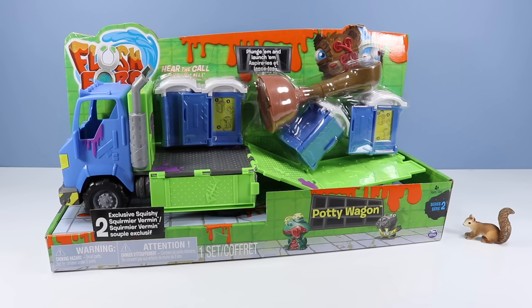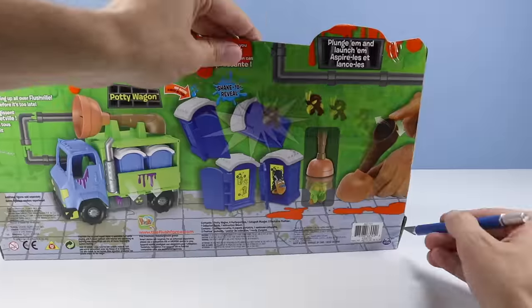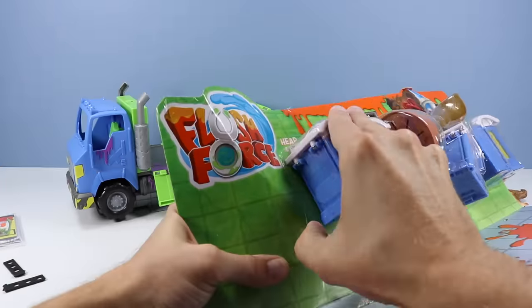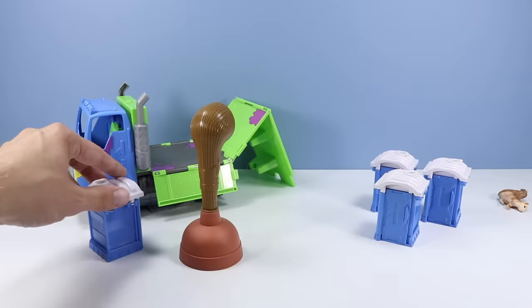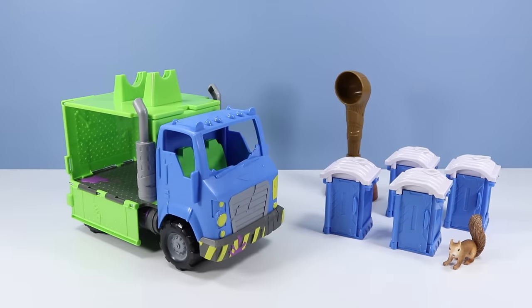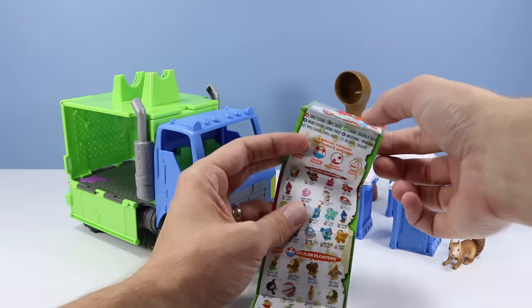It's time to remove from package. Interesting open box design. Let's see how easily this comes out — I have a feeling it's going to be trickier than it looks. Okay, the potty wagon is outside of the package. Looks like there's a lot of stuff included with this pack. Let's first check on the new collector's guide for Series 2 Flush Force.